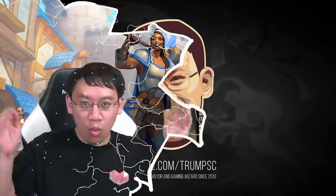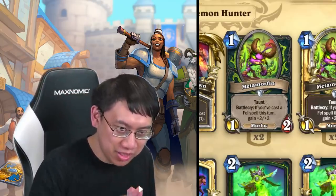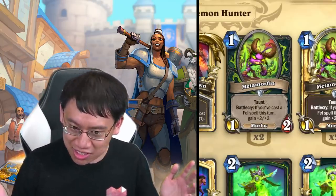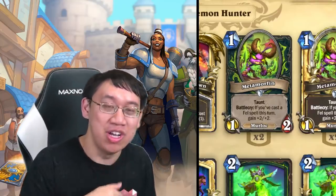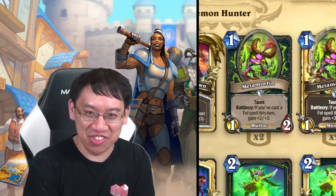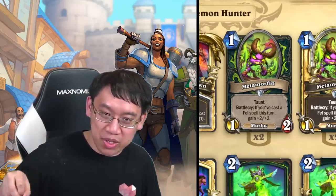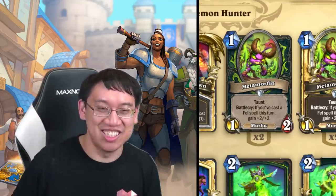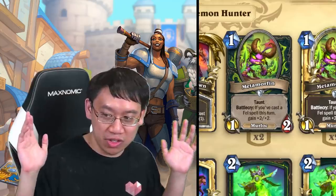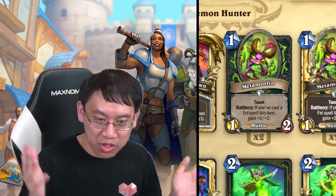Welcome to the huge card reveal, and I do mean big because there are 135 cards in the set and only 54 have been revealed so far, so we're going to break this into a few pieces. The name of the game in this expansion appears to be packages — there are a lot of class cards which all fit into one particular archetype together.